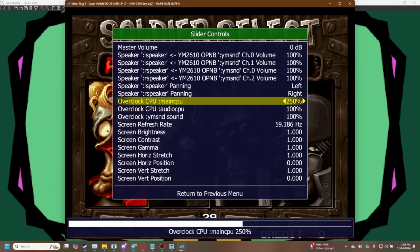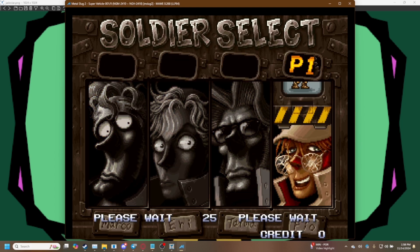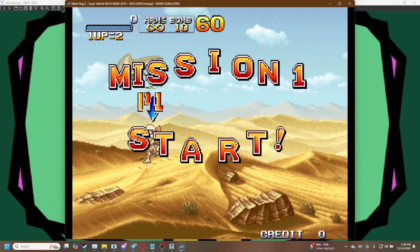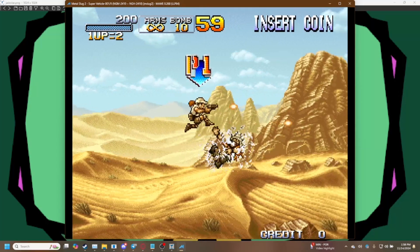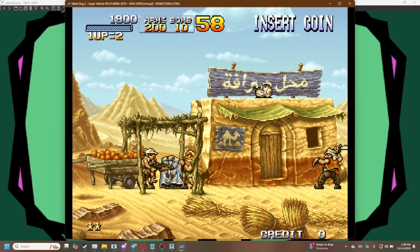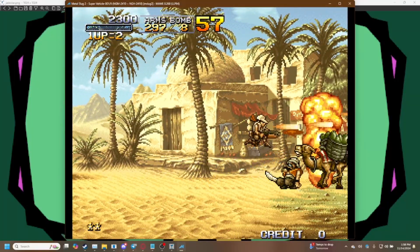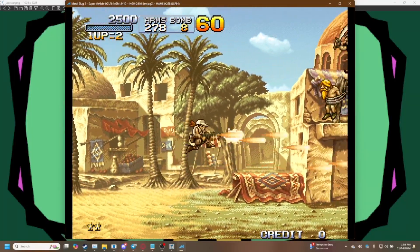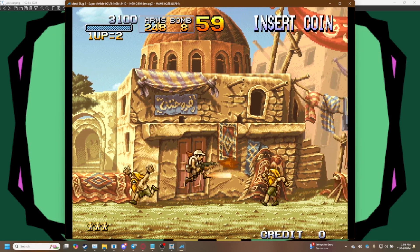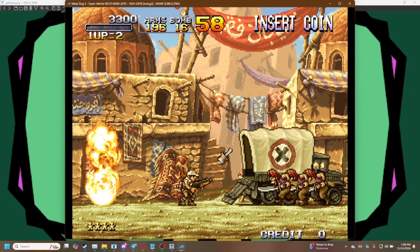Crank that up to 250, let's start again, and to quickly get rid of the menu just push the tab key. Now you can see it just runs a whole lot better — got absolutely no lag at all. There is a little bit more lag when a lot of stuff's happening on screen, which is understandable. Makes the game a bit more playable, and you can probably tool around with that slider setting to further reduce lag when the action gets more intense.